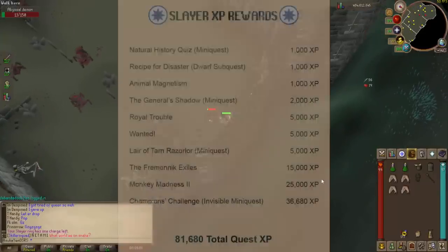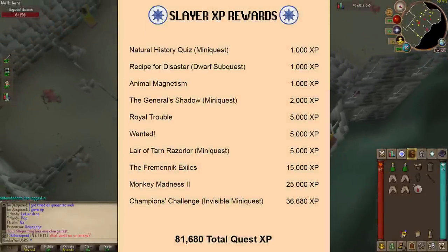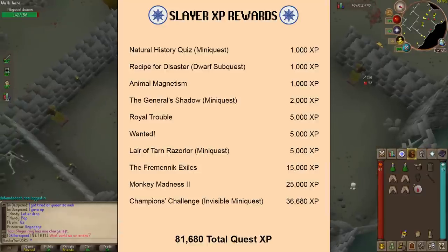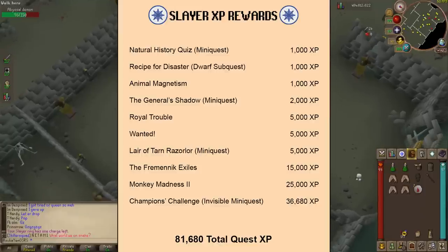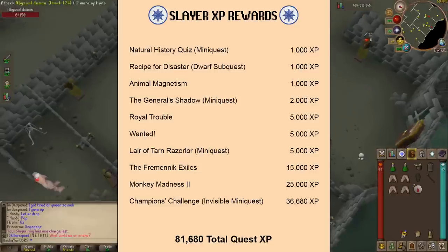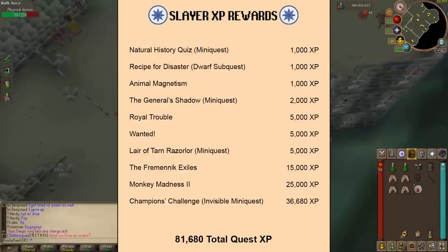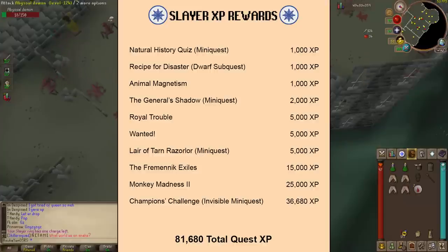I want to get into the quests that will reward you with Slayer experience. Natural History Quiz, a mini quest, rewards 1,000 Slayer XP. Recipe for Disaster's Dwarven sub-quest is also 1,000. Animal Magnetism is 1,000. The General Shadow, another mini quest, gives 2,000. Royal Trouble gives 5,000. Wanted gives 5,000. The Lair of Tarn Arasalor mini quest also gives 5,000. The Fremenic Exiles gives 15,000. Monkey Madness 2 gives 25,000. And the Champions Challenge, involving Champion Scrolls, is an invisible mini quest that gives 36,680 Slayer XP — for a total of 81,680 quest experience to the Slayer skill.